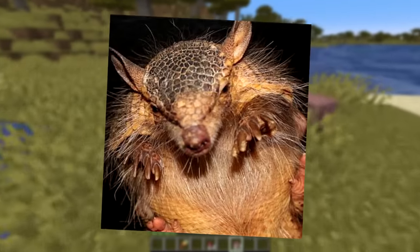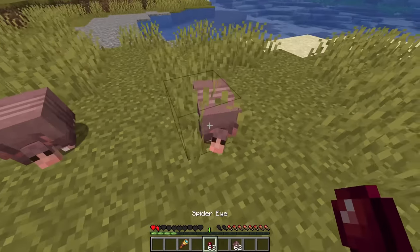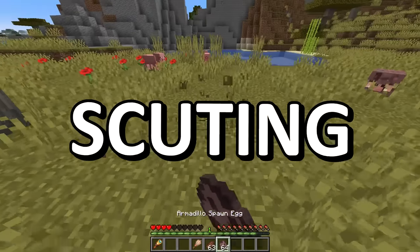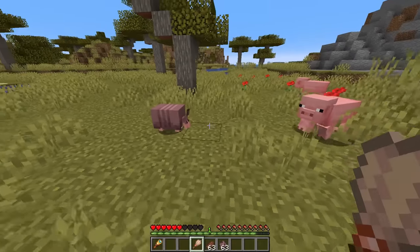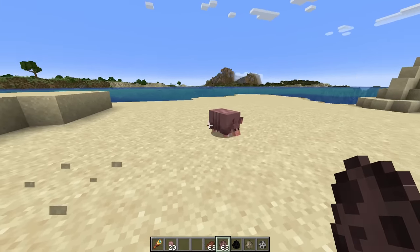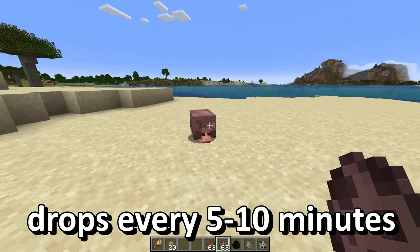The armadillo is typically a disease-ridden animal that likes to feast on small bugs and insects. Inside of Minecraft, it is fed and bred with a spider eye. From time to time, kind of like a chicken, it'll walk around and drop its scoot on the ground. Statistically, this armadillo should drop a scoot every five to ten minutes, so it's not very fast.